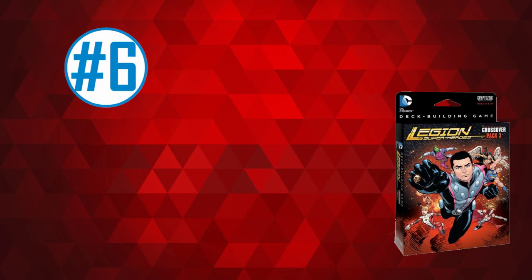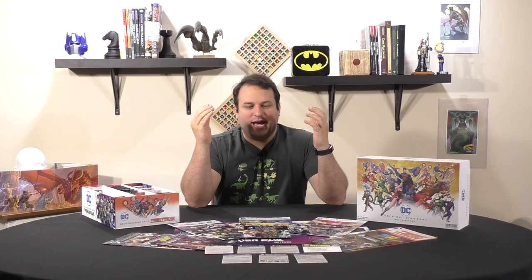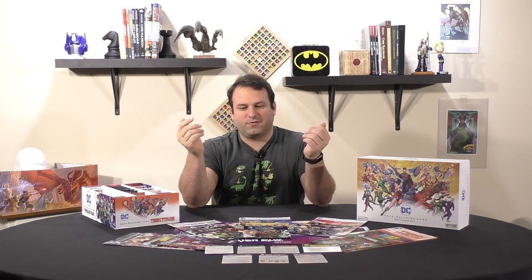Number six goes to the Legion, crossover pack three, based on the super futuristic heroes. This one has a keyword: time travel, where people can play the card and supervillains all have time travel attacks. Everyone's attacking each other, it's a bit more aggressive and fun that way. With time travel you can play cards you can't buy yet from the lineup. But it shows the problem: you want to have cards from your keyword, and certain big cards really shine, but when the other cards aren't able to buy time travel cards, they feel underwhelming. The problem is really just that the set is too small.